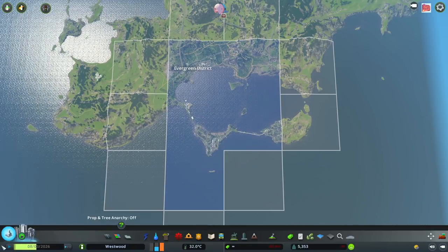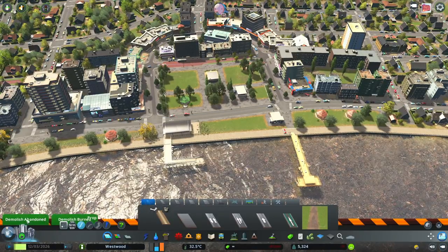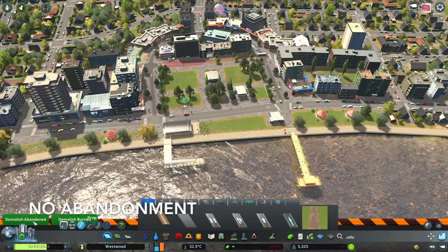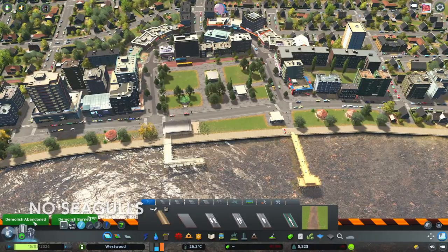I find that's the most effective for me and my computer. The next one is the automatic bulldozer, which is pretty self-explanatory. Another one removes the abandonment, so no one is going to abandon their house, no one is going to move out. No fires and no seagulls. They're pretty basic and very self-explanatory.